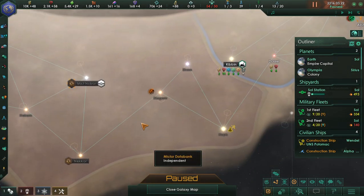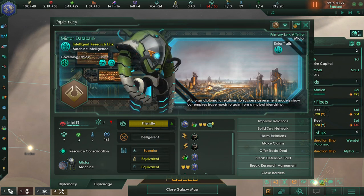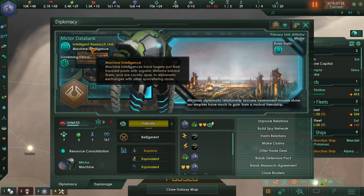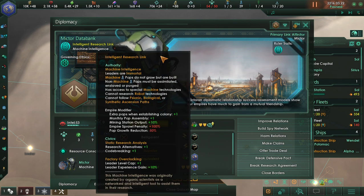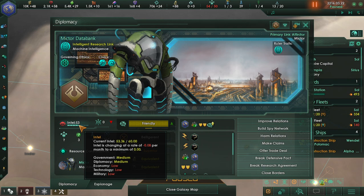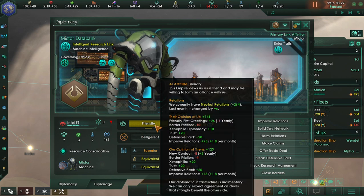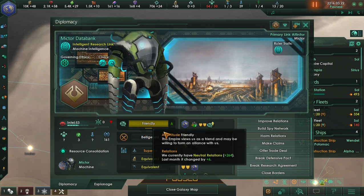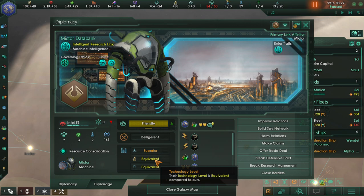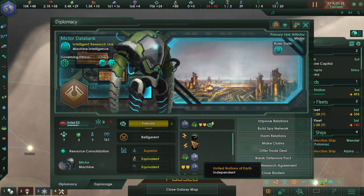The race we have made contact with is the Meteor Data Bank, who is a mammalian robot. They're basically a research-focused civilization, which basically just means we don't have to worry too much about them. This screen tells you everything you need to know: the fleet power difference, the tech level, the economy power difference, as well as what you have with them, what they have with you, and their relations with other races.